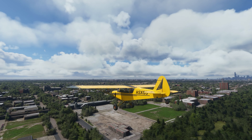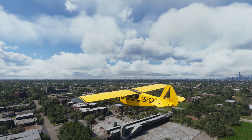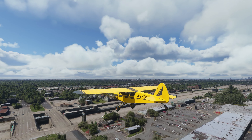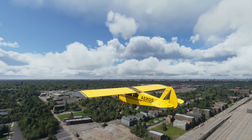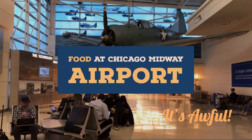To get to Midway Airport, all you need to do is follow 55th. We pass the Green Line Station and the Garfield Red Line Station. Chicago Midway Airport holds a special place in my heart, when I used to regularly fly ATA. Heck, this channel started with a rant about the food there.